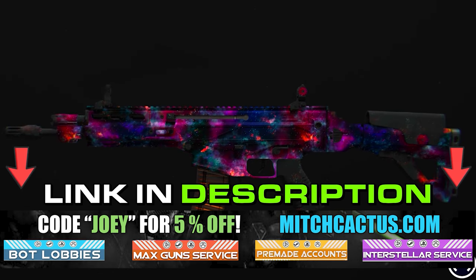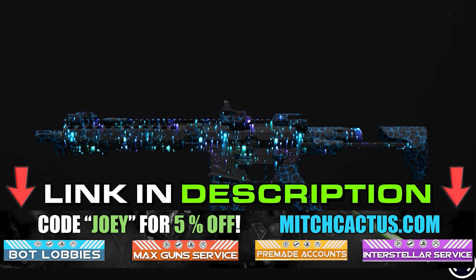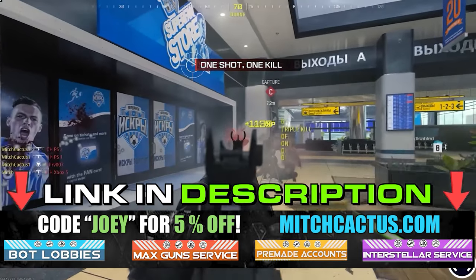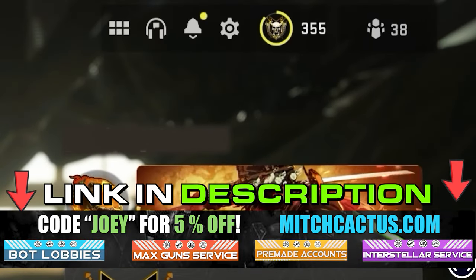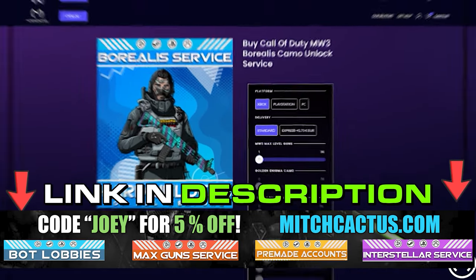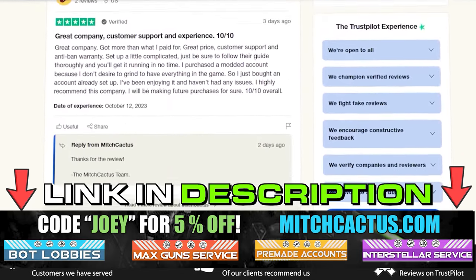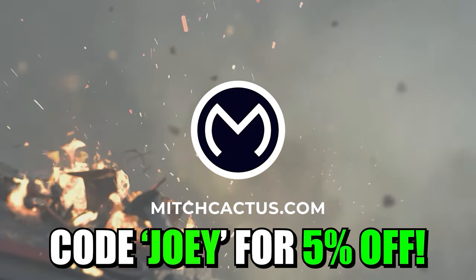If you're looking to unlock the new Modern Warfare 3 camos such as Interstellar and Borealis, hard unlocked, or playing bot lobbies — we can level up your guns and unlock camos rapidly, or even instant delivery pre-made accounts — be sure to check out mitchcactus.com. They are the biggest and most reliable sellers with heaps of brand new offerings for Modern Warfare 3, with completely safe and legitimate services for Xbox, PlayStation, and PC. These guys have almost 10,000 reviews on their Trustpilot page and are by far the most legitimate sellers. Be sure to use code JOEY for 5% off for a limited time only.